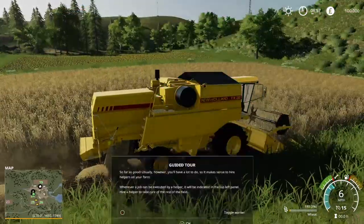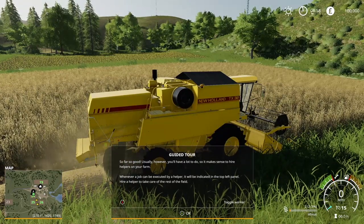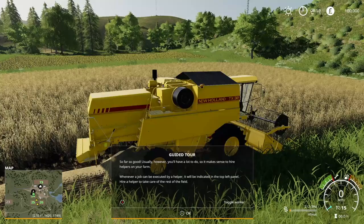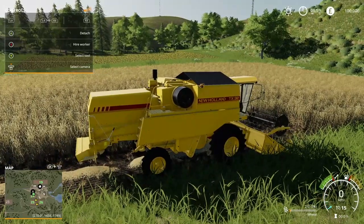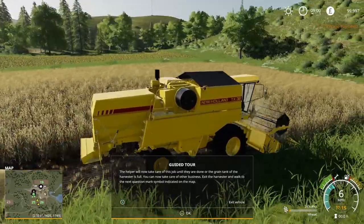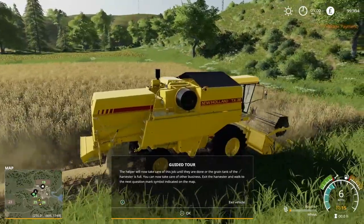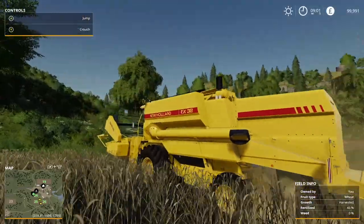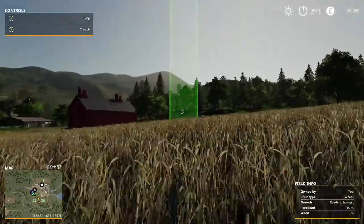The tutorial says: it makes sense to hire helpers whenever a job can be executed by a helper. Hire a helper to take care of the rest of the field. I'll just reverse a tiny bit to make sure we don't miss anything. All you need to do now is press B and the worker gets to work. The helper will take care of this job until done. We press X to jump out and the worker is in there working away. Now we walk over to the next question mark on the map.